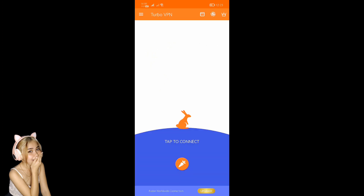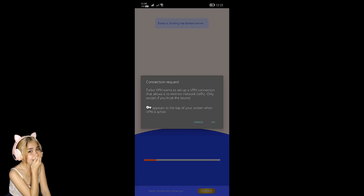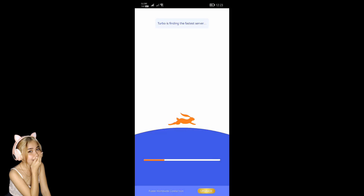The first thing you have to do is to open your VPN. So make sure you have a VPN, and connect it to any country, whether it's the US, Mexico, or Bangladesh — whatever country it is, it's okay.